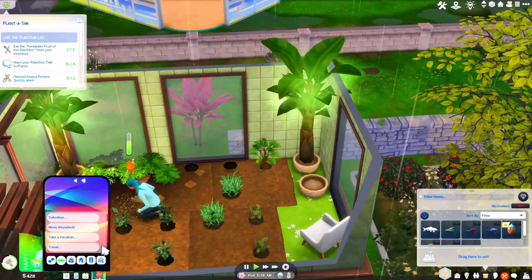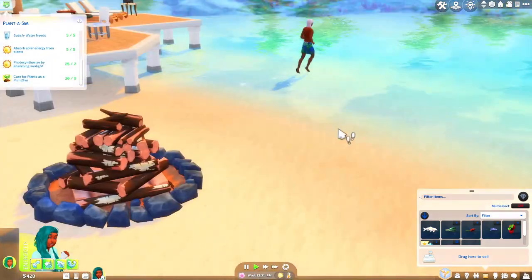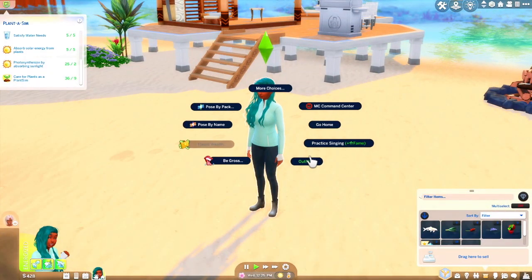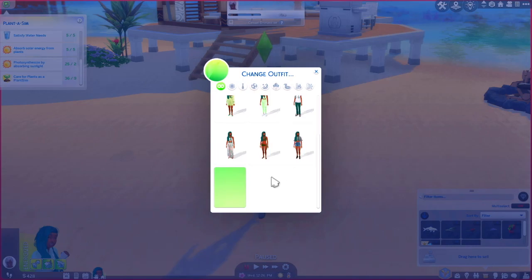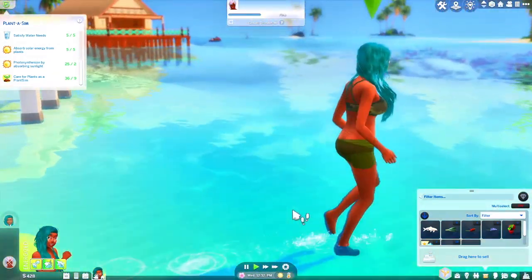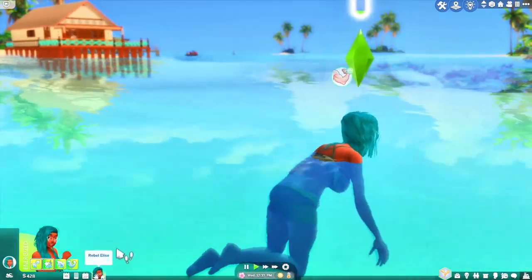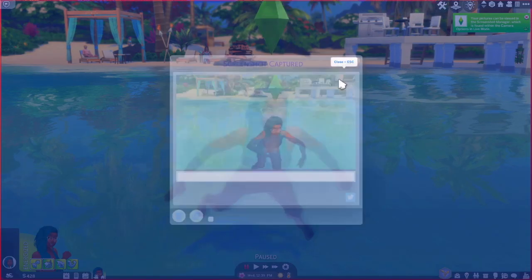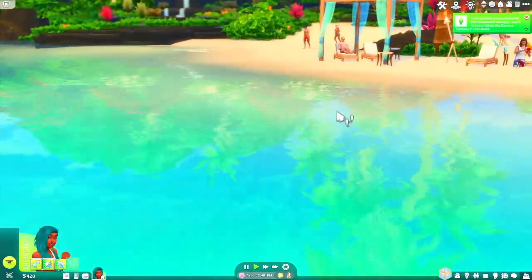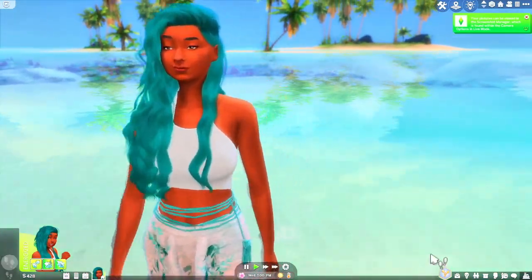We're gonna have a little supply of our seeds here - our forbidden fruit. All we need to do is go to Sulani and get some sun. Let's go to Sulani! Oh my gosh, it's beautiful here - we're doing okay with the plants. Let's change our outfit because we're gonna be hot - let's put on our bathing suit! Oh, she put on her bathing suit. She's gonna chat with him - it's beautiful here, oh my goodness!